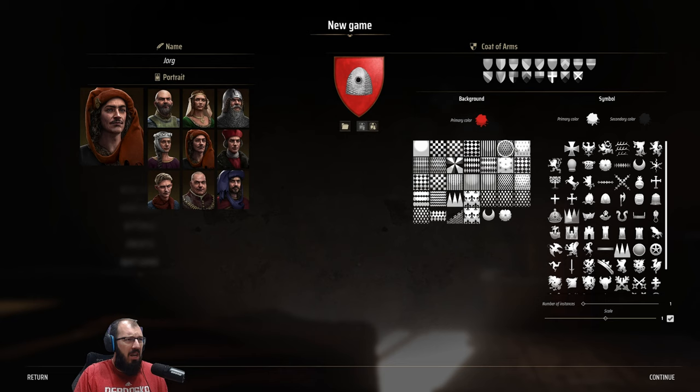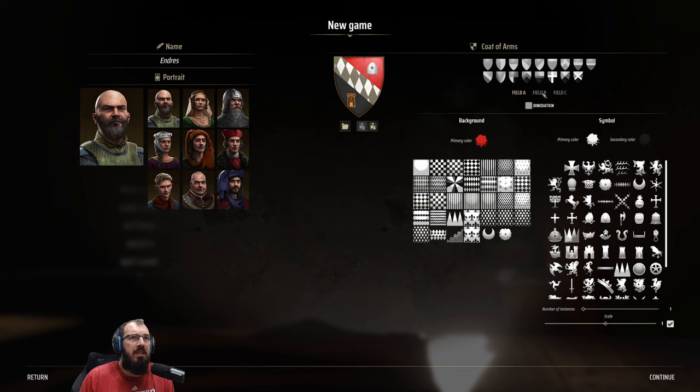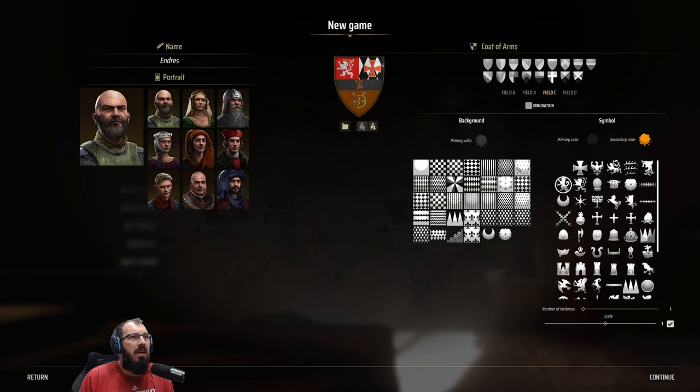You can do a lot of customization. Here's a guy with a beard and no hair — perfect. You can figure out what you want to play with. You can upload your own banner, but I didn't want to upload my logo. Something like this could be cool, and then you can decide on the fields. I want this one on field B and this one on field A. Something with a fish — cool.